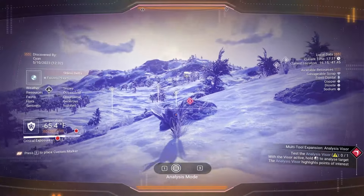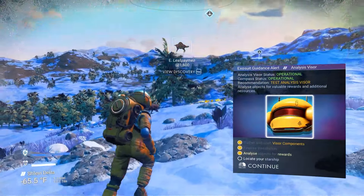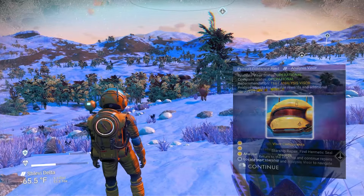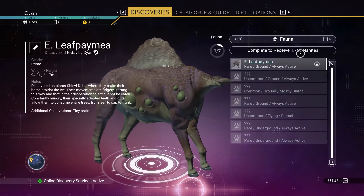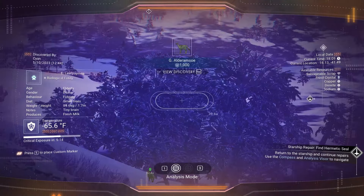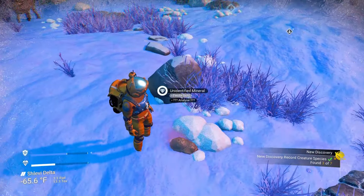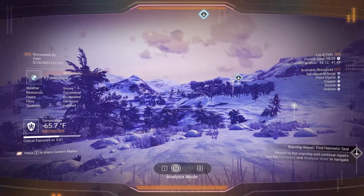Scanning an animal is also a good idea. I always recommend finding all the animals on your first planet — there are seven on this one, and if I find all of them I get 1,715 nanites. The green foot symbols mean you've found an animal; the red dots mean you haven't scanned them yet. This little guy is adorable — I've already found three out of seven just standing here.